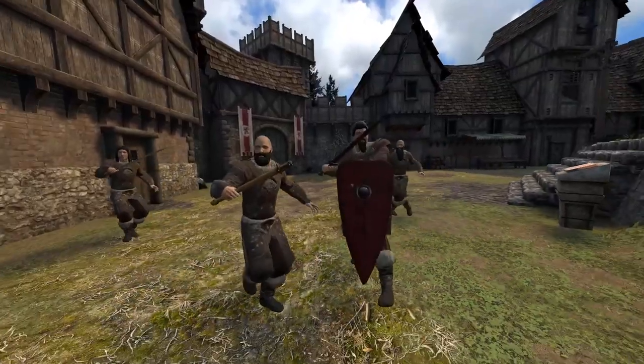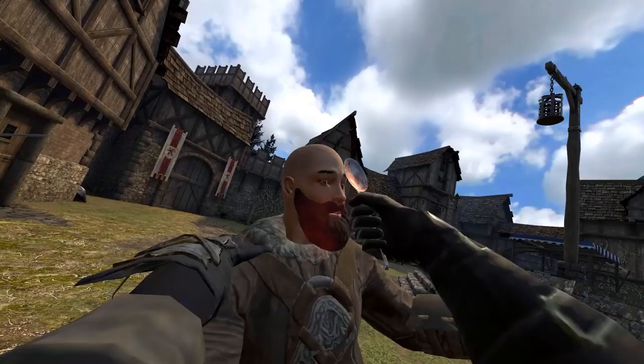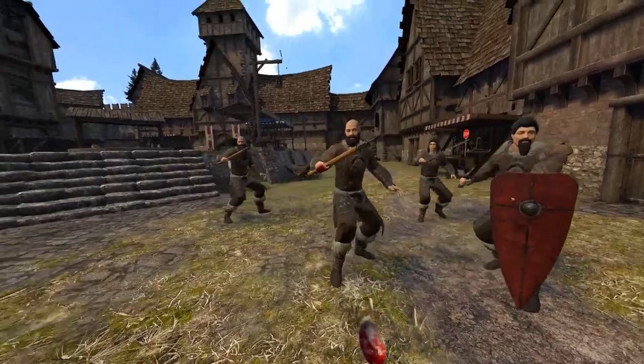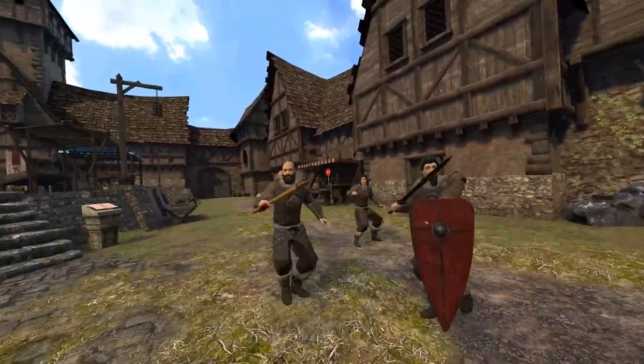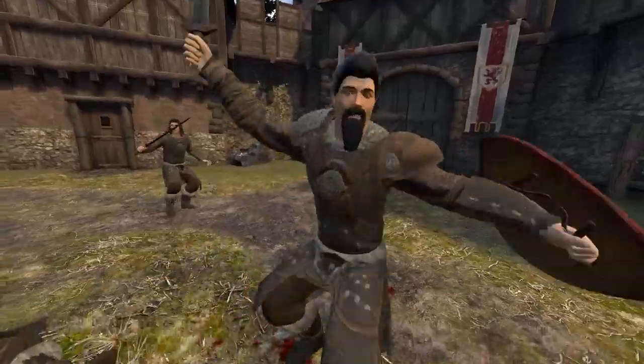A spoon — okay, of all the silverware it's like the one thing that can never kill anything. That's a Rick and Morty reference, but I guess it's worth trying. You see this spoon? I'm about to use it to cut out your heart.